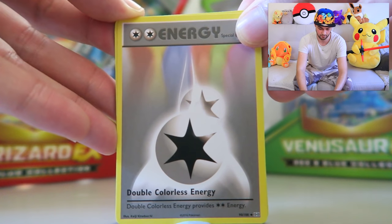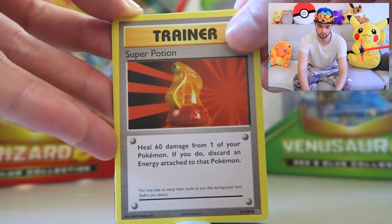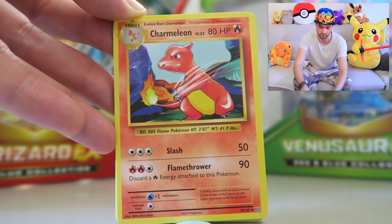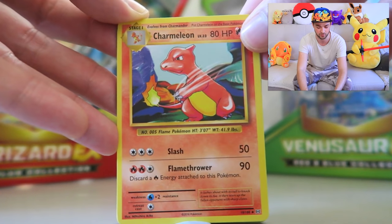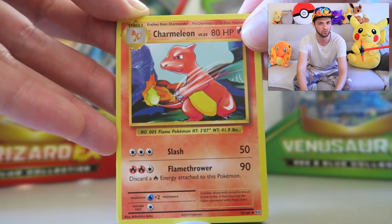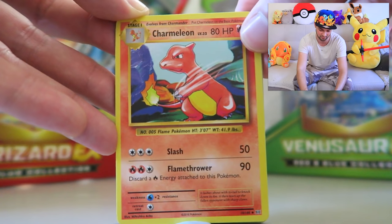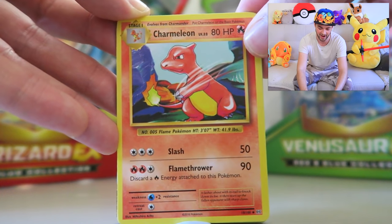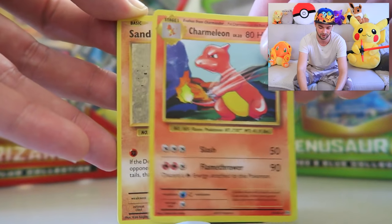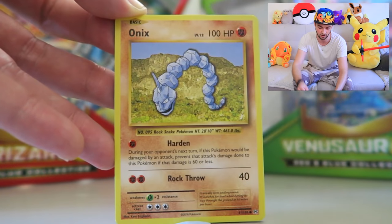Kicking off this pack with a Double Colorless Energy card — always useful. Got ourselves a Super Potion as well, just in case you want to heal up your Pokemon. This is the first Charmeleon we've got! Charmeleon was also one of the first cards I got — so alongside Charmander and Charmeleon, I was doing a good job for my first card collecting back in 2001 when I was about seven or eight. Charmeleon knows 90 power Flamethrower — more damage than he has HP. Snorlax as well — welcome! This is a very good pack so far.